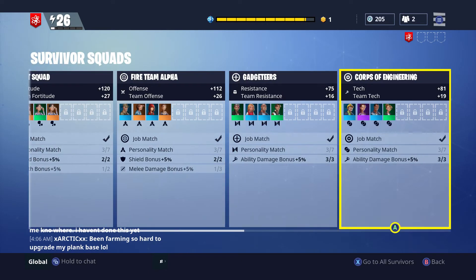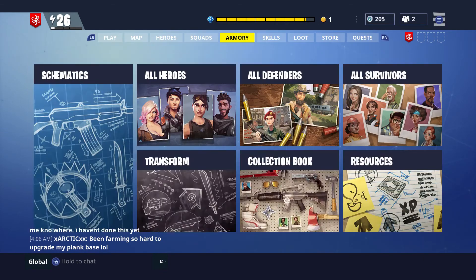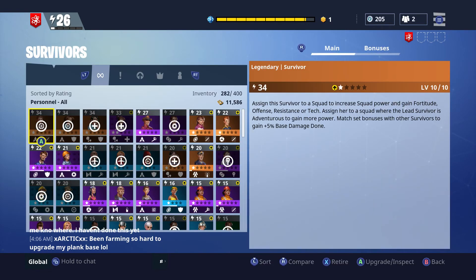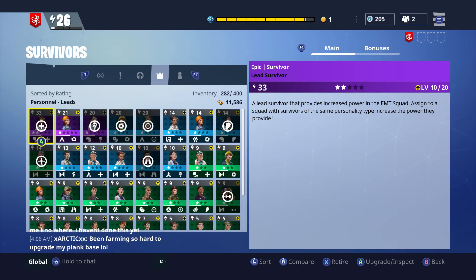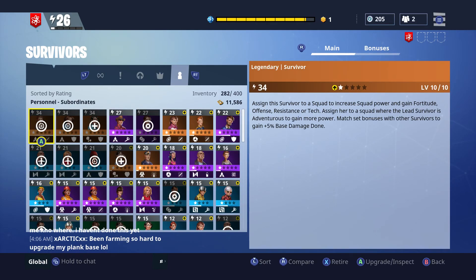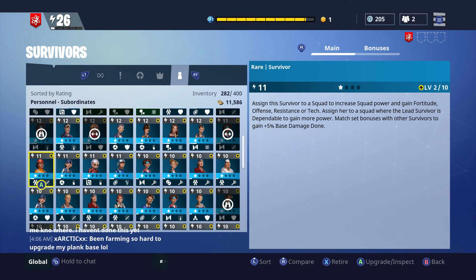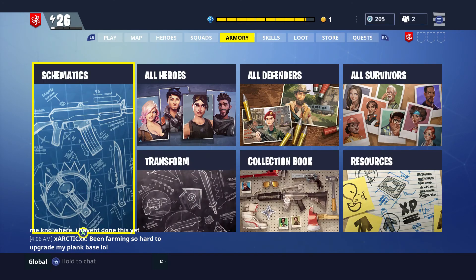The easiest way to see what you have — those would be under Survivors here. You got Lead Survivors — these are all your leads for your leaders. And then the last slot here you got all your basic survivors. I got tons of them. I've been swapping all these greens out, using that, trying to get all blues and better.